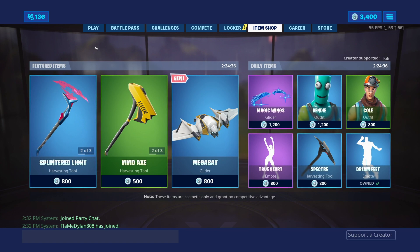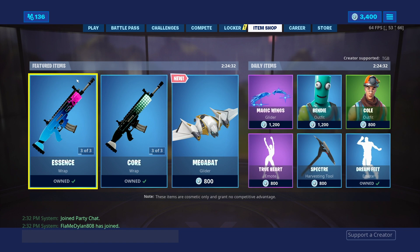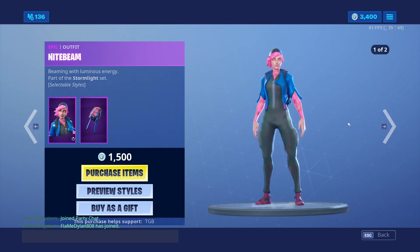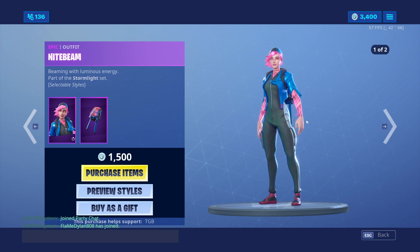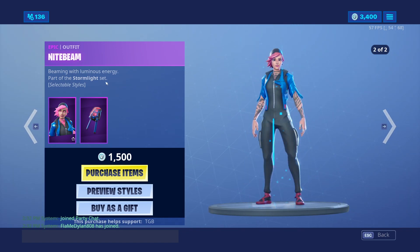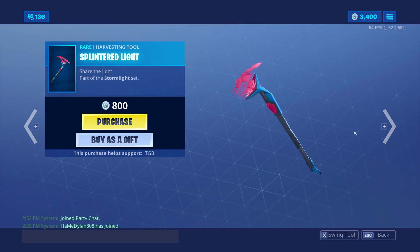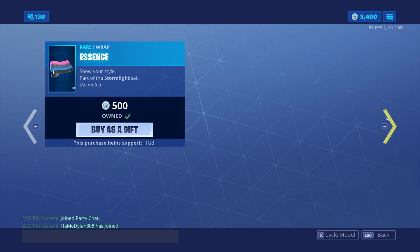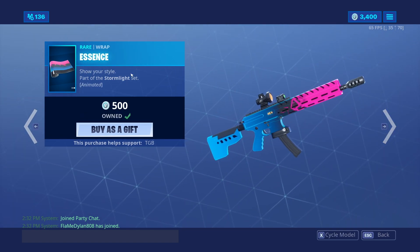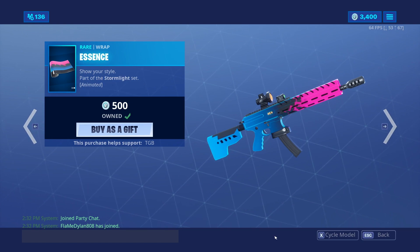Let me know in the comments if I should show these off in-game for people considering buying it. I think I will do that in this video. With yesterday's patch update, we got this new set called Stormlight. This is one of the skins — Nightbeam right here. She has two selectable styles and this back bling Limacore Red. Her pickaxe is called Splintered Light — looks decent. And then her wrap is called Essence, part of the Stormlight set.